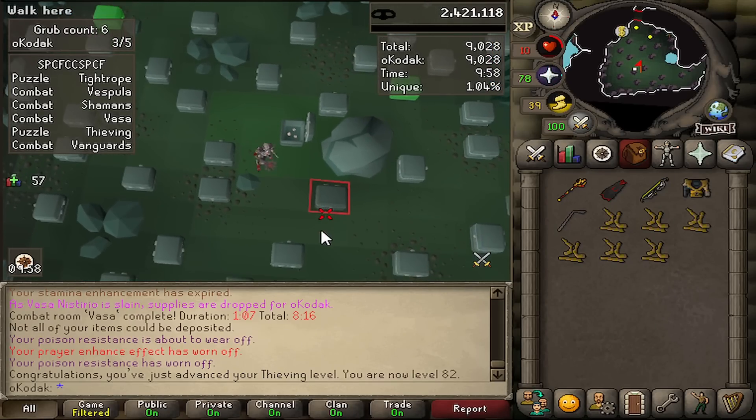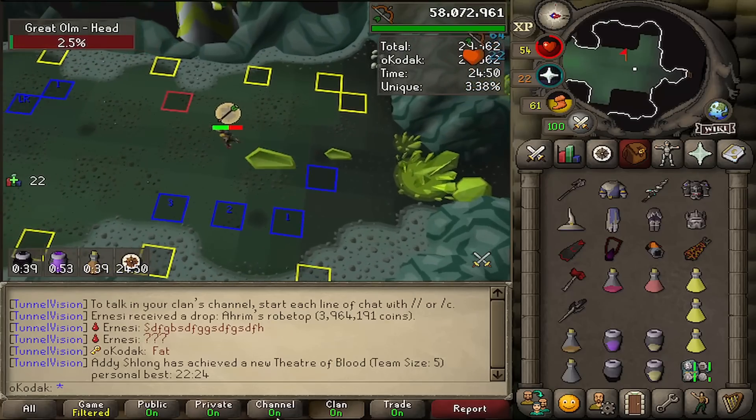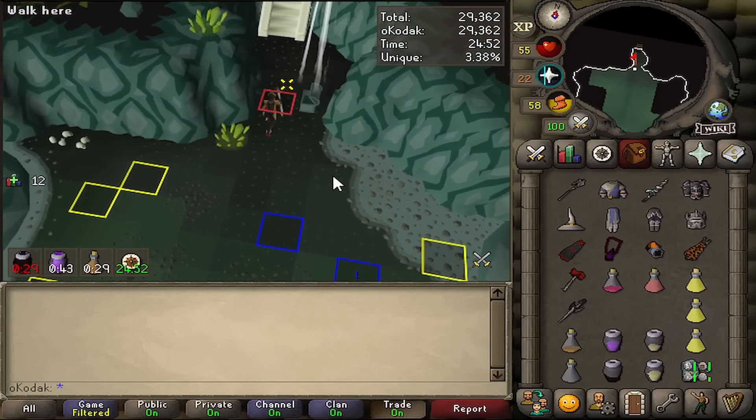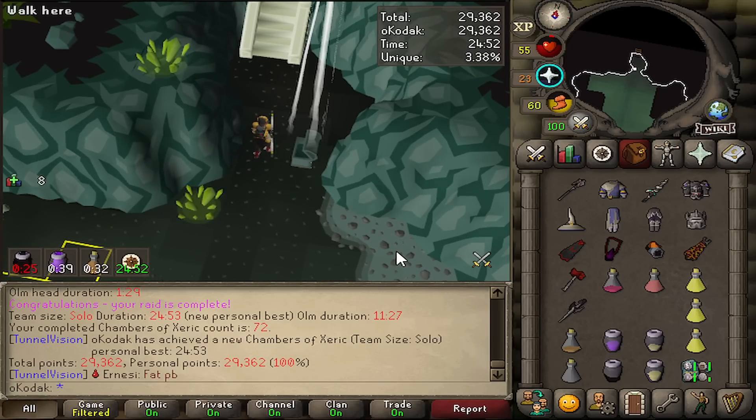82 thieving in Chambers - okay, how fat is this PB? I know it's huge. No purple on the PB - 24:53. What was the other one that was so much quicker?